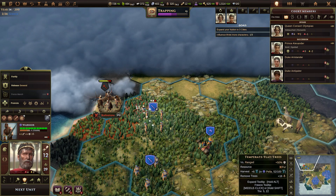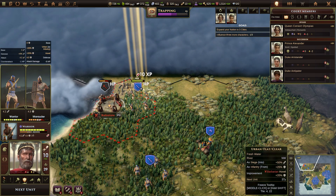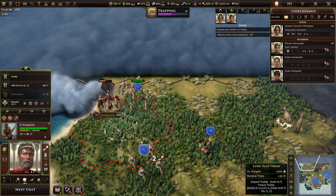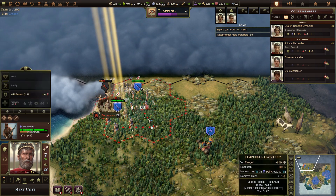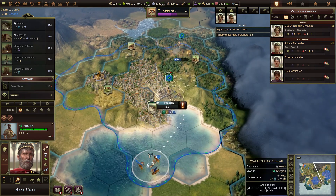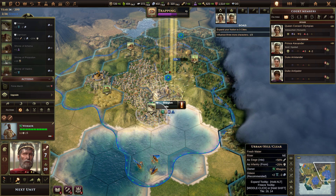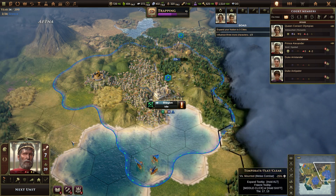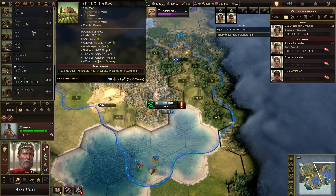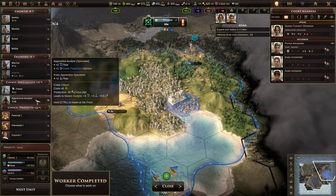You need to start this battle. You guys need to join the battle. Nice work. You need to stay there. I've built a worker — yay. I didn't really need a second worker here, but that's okay. Build a farm, because why not? More money is good. You want to train an apprentice acolyte — why not?